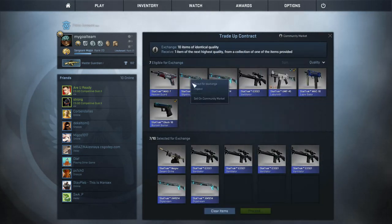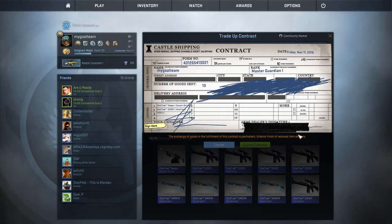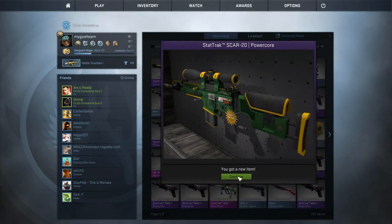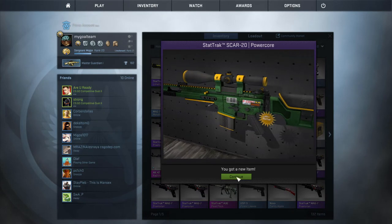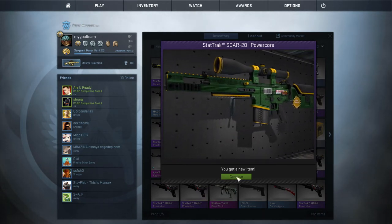The third one is Gamma 2. Here we can get this nice Widow or Directive. I still didn't get it, but I really want to — because huge profit. No! It's a Power Core today. Not really what I wanted, guys. Some small loss here, a bit unfortunate.